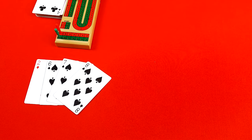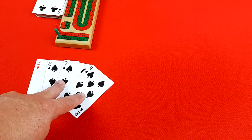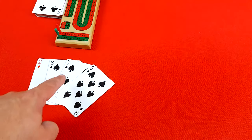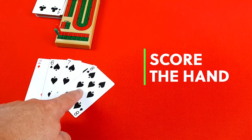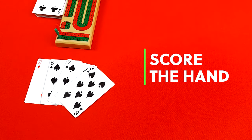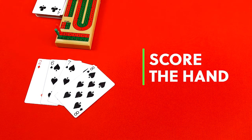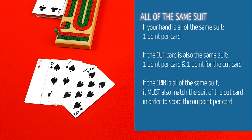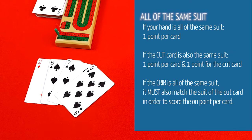Now let's move on to the Show. Players take their cards and count their points in hand, this time including the card turned over during the cut. Players are looking to create combinations of 15 — worth two points each — runs of three cards or more worth one point per card, any pairs worth two points per pair, and on a rare occasion, a flush where all cards are the same suit worth one point per card.